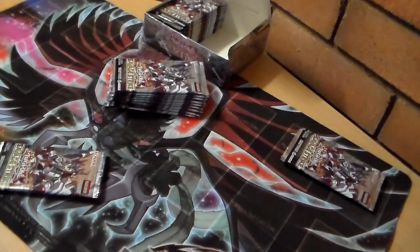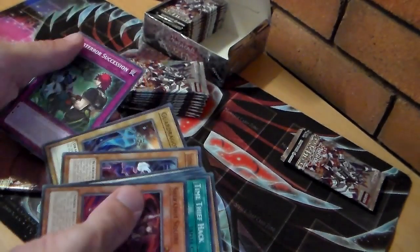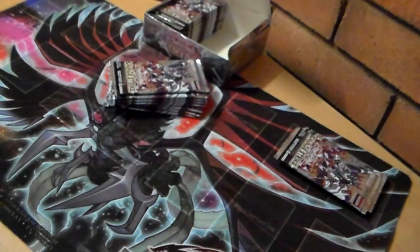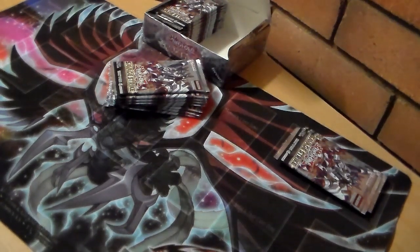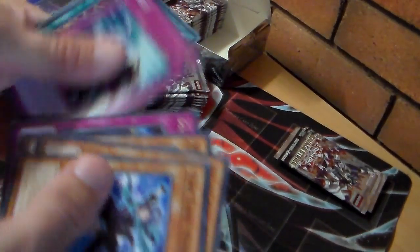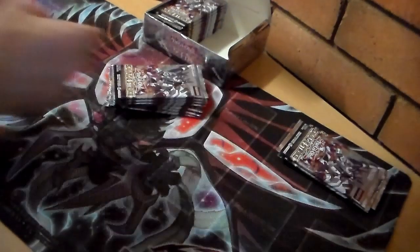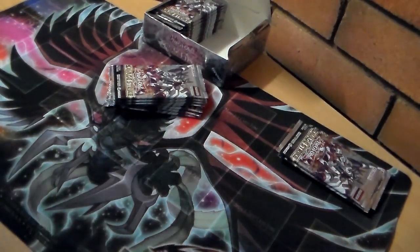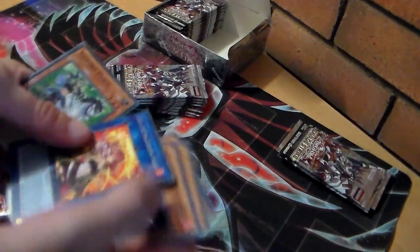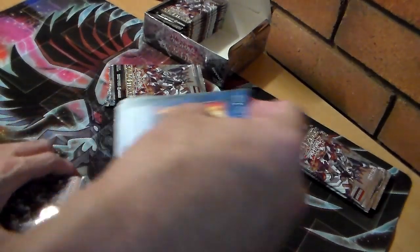I might actually be able to complete this video in one take. Psychic Riser, Squire — I'm getting some really nice stuff out of here that you're seeing from both piles. Another Cataclysm, some stuff is kind of like mulligans — the brick. The Fire Charmer link monster and another one of the Valkyrie cards — this one's good and gets you some searches for fire monsters.